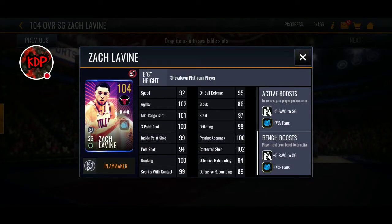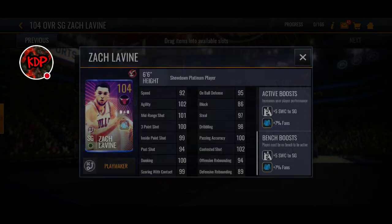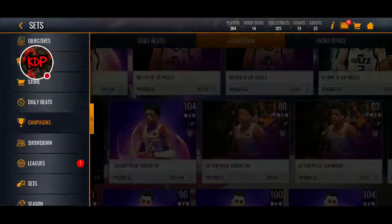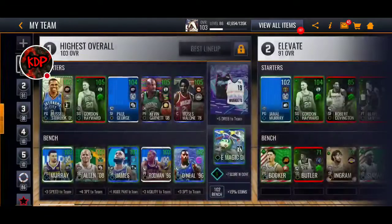The 104 overall Zach LaVine: 102 agility, 101 midrange shot, 100 three-pointer, 99 inside paint shot, 100 dunking, 100 passing accuracy, 102 contested shot. Not bad. As you can see, we've already got the players in there for both De'Aaron Fox and Zach LaVine, the ones that we are going to be claiming.